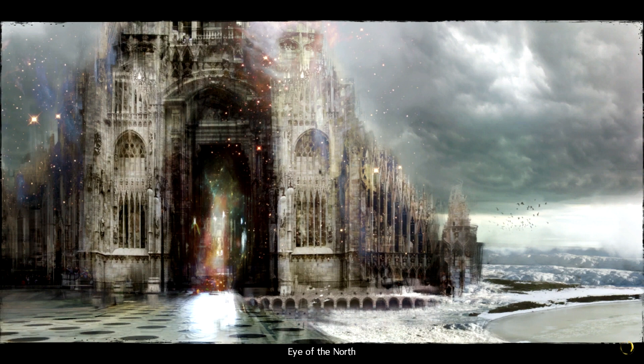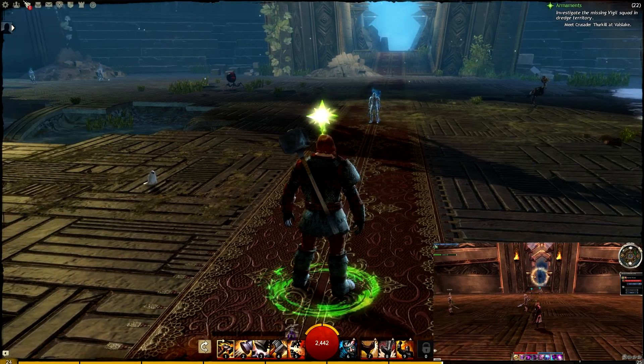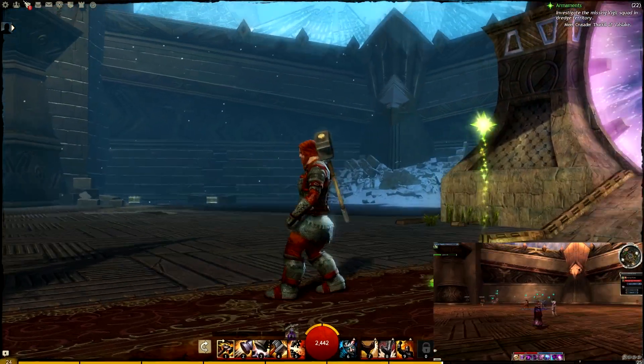It's this guy right here, Scornheart. Go to the second vendor tab and grab the Hall of Monuments stone there if you don't have one. This Portal Stone basically allows you to teleport directly to the Eye of the North. This is going to be very nostalgic for players of Guild Wars 1 — I'll put a little overlay here so you can see what it looks like in Guild Wars 1 compared to Guild Wars 2.